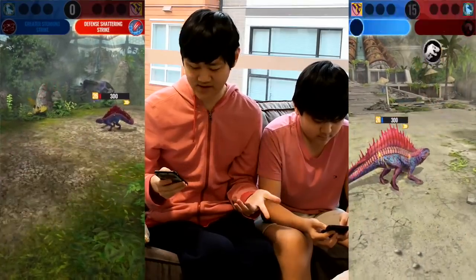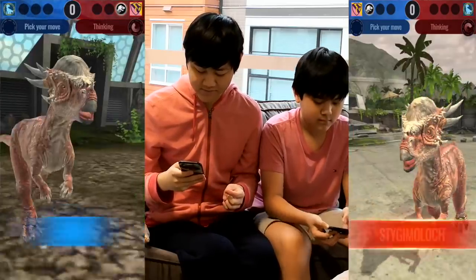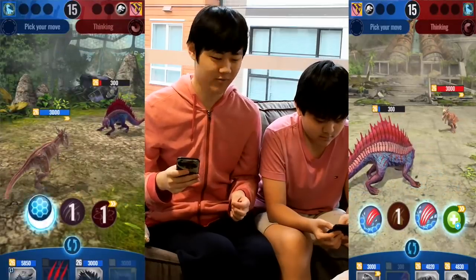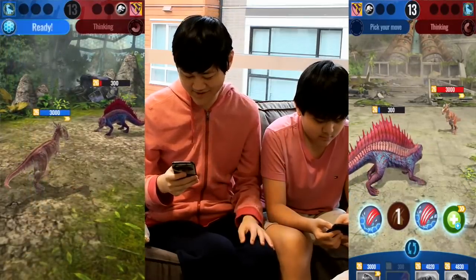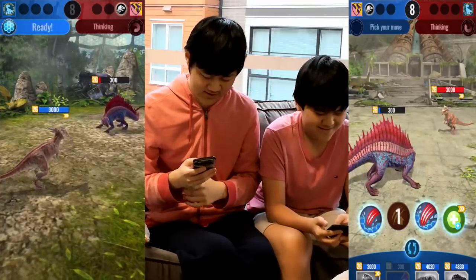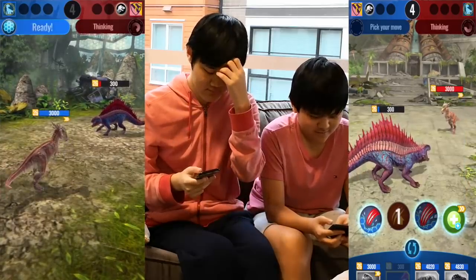I'm pretty much screwed. I actually like this new buff — they took away adrenaline pulse so it doesn't have that extra 25% damage buff, but I take the regeneration over that. It does help it survive a lot. I don't even know why I went for greater stunning strike, it makes no sense at all, but I'm dead anyways so it didn't really matter. Alright, let's sort this out. Oh look, it's the same combo again — if you guys know what I mean. I think he probably knows now. You're not gonna get stunned, you have immunity.